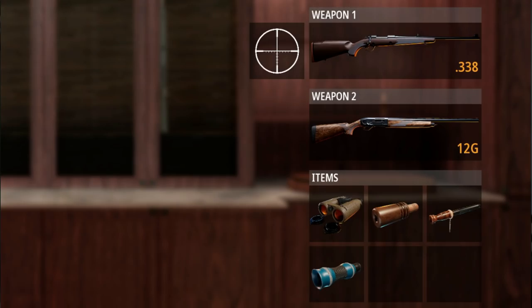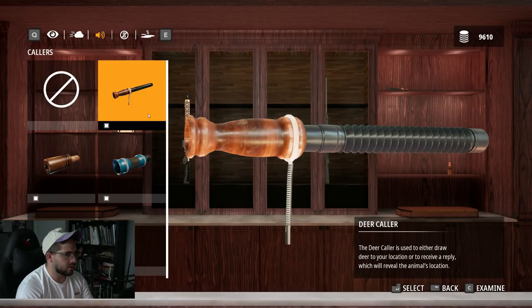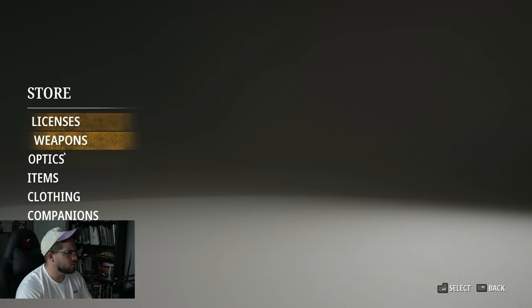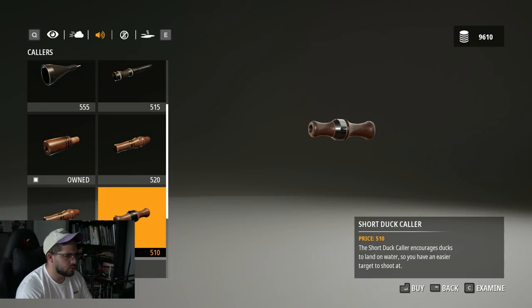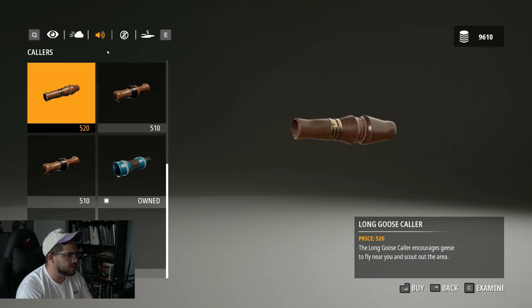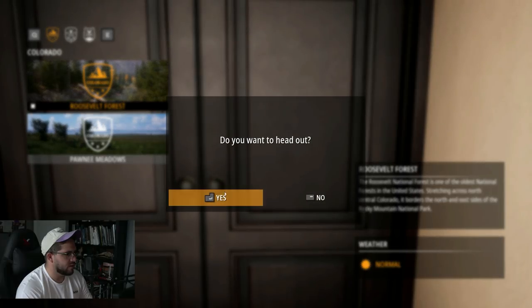Let's look at our loadout. We have our backpack, a shotgun as weapon two, and the .338 bolt action rifle as weapon one. For items we have binoculars, a pheasant collar, a predator collar, and a deer collar. I'm not sure what other collars would help us — elk collar, boar collar, moose collar — but I don't think I'd use any of those right now. I think we're ready to go out to Roosevelt Forest, the Rocky Mountains as I call it.